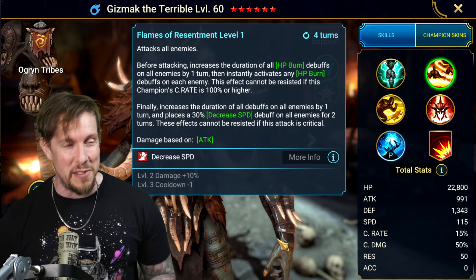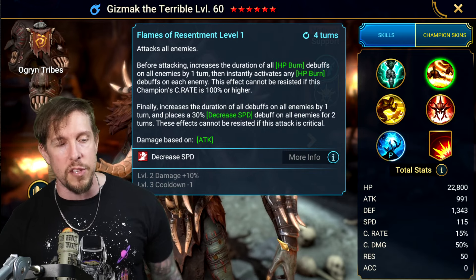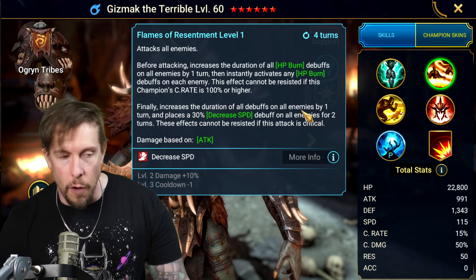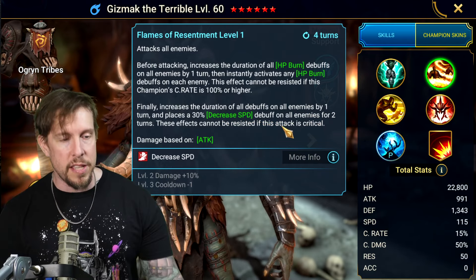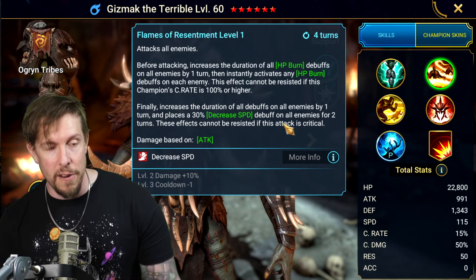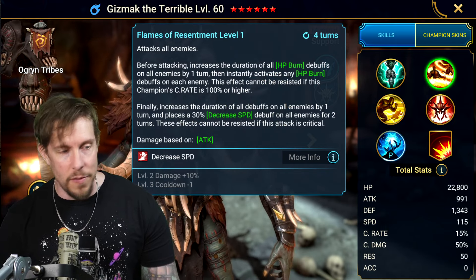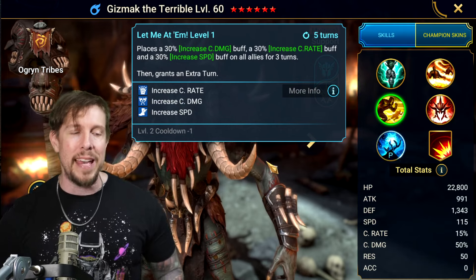Flames of Resentment, his A2 on a three-turn cooldown: attacks all enemies, increases the duration of HP burns, instantly activates HP burns — cannot be resisted if this champion's crit rate is over 100%. Then increases the duration of all debuffs on all enemies by one turn, and places decreased speed on all enemies for two turns — cannot be resisted if the attack is critical.